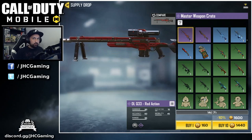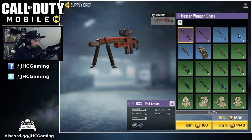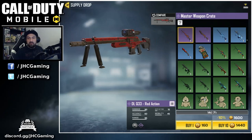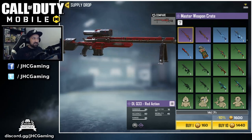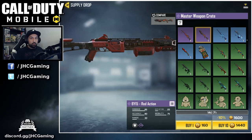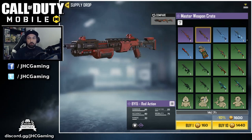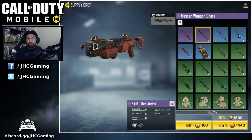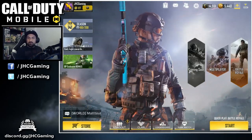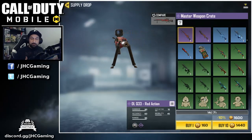The epics are both crazy. The DLQ 33 is probably the best sniper, or at least my favorite — it does one shot in multiplayer and the red action skin completely changed the look of the weapon, it's really nice. The next epic is the BY15. I'm a big fan of shotguns in battle royale — I used to love the Striker the most but right now I'm running the BY15. It one-shots from close range and the red action skin completely changed the look — you wouldn't even say it's a BY15 just by looking at it.